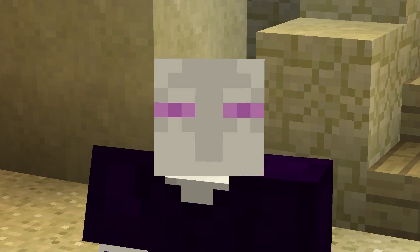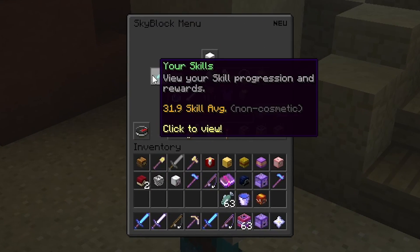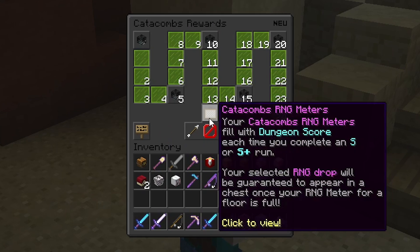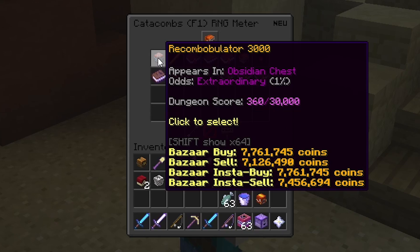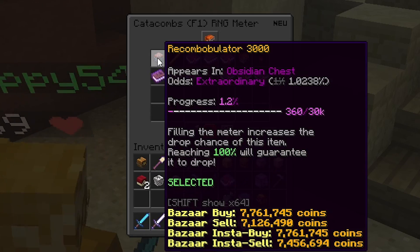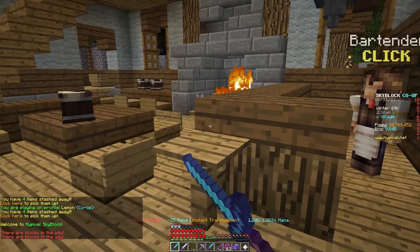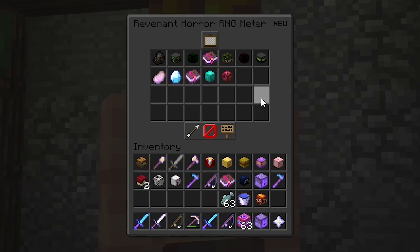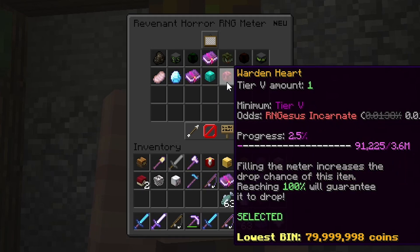So how do you actually change which item is coming up in the RNG meter? This is pretty easy. For Dungeons, it's actually a little bit strange — you go to Skills, then Dungeoneering, then click on the Catacombs, then click on Catacombs RNG meter, then into the RNG meter, and you can set the item. For example, set the Recom. For Slayers, you just want to go to the Hub, then make your way over to Aatrox, where you click into the desired Slayer, then click the RNG meter, and you can set the item from there. For this one, the Wordenheart was the best.